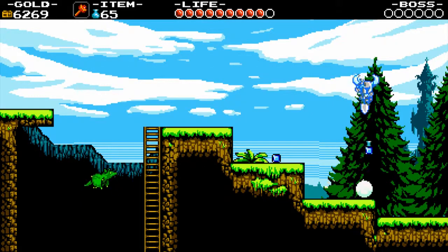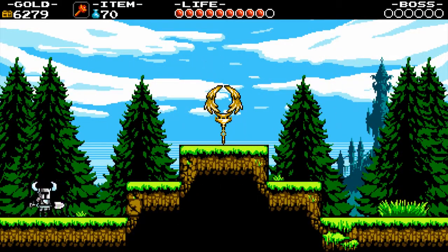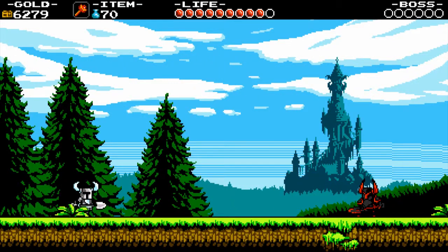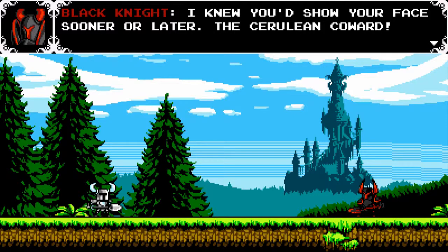Here's the next checkpoint. By the way, since this is the first level, they don't let you break the checkpoint — that's just something worth pointing out. And here's the boss — I couldn't remember who it was. It's Black Knight! We're going to be seeing him a lot throughout the game. He's a very important character but I won't spoil anything.